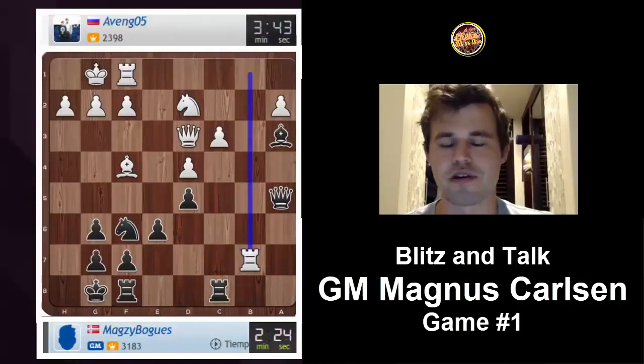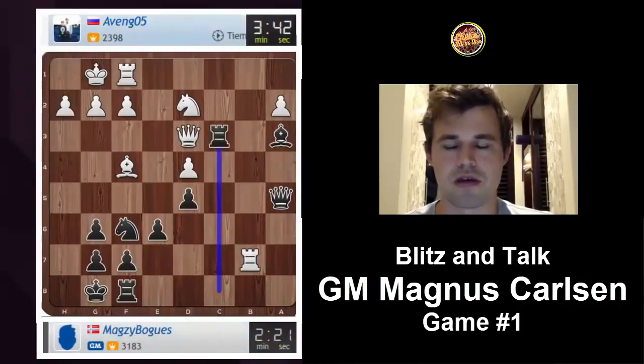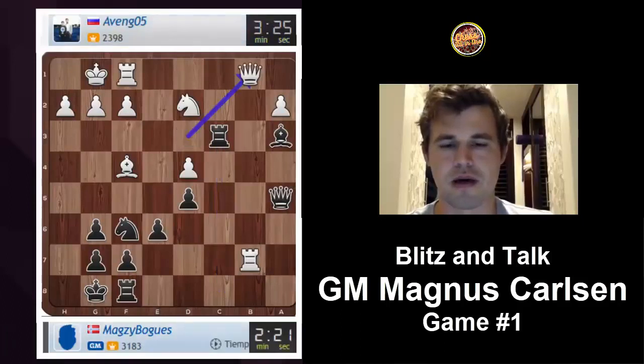He should have gone rook b3 here, because this trade is very good for me, seeing as I have the more compact pawn structure. His pawn on d4 is going to be weak until the day it eventually falls, and his pawn on a2 may be weak as well.